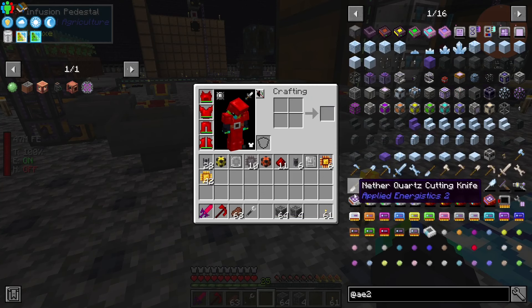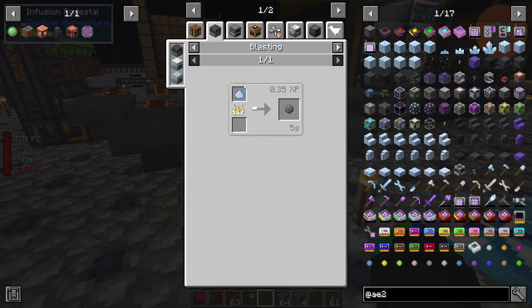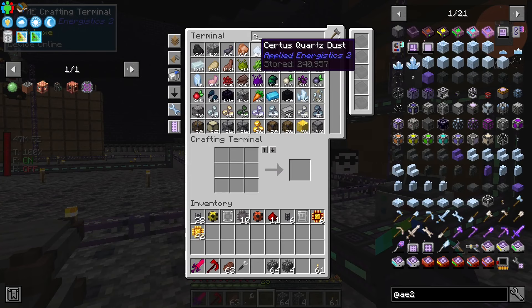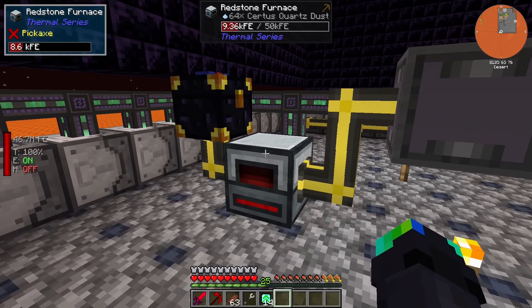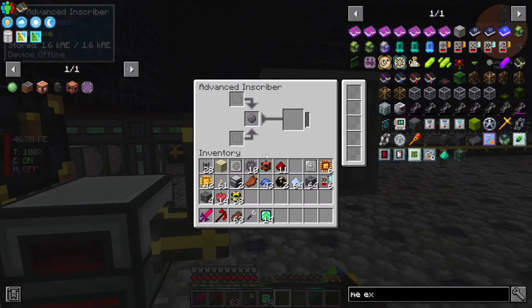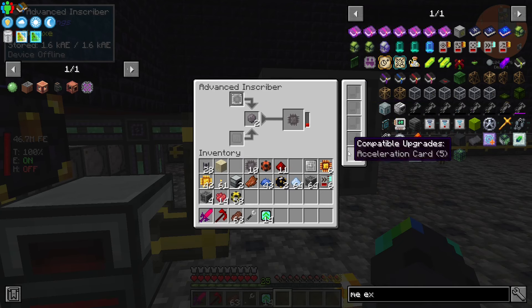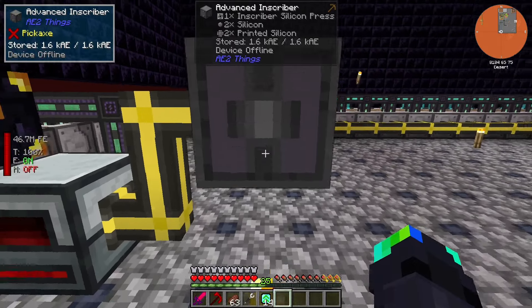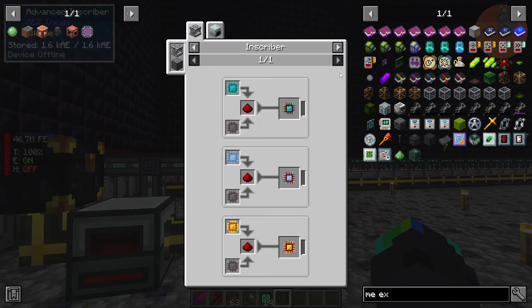I looked at the recipes for silicon and I think the easiest way would be certus quartz dust — which isn't hard. We have 200 and something of that, so we're gonna do that. This is gonna smelt down into silicon and go automatically in there. Now I want to put the silicon press in there and this will automatically produce silicon. I can also increase the speed of this. The drop chute comes from the bottom — now I have printed silicon, and this is used for everything.